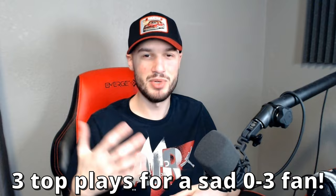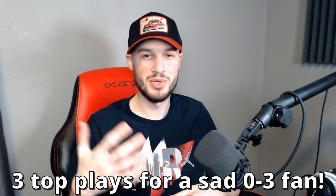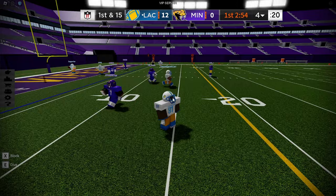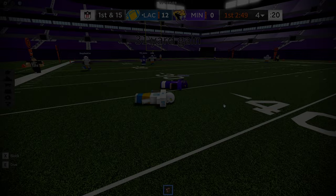At number 5, we have what was clearly an incomplete pass caught by Williams down the sideline. So here we got our go route. Those referees — second and 12. Herbert to the air, floats it up for Williams. A diving grab is made by Mike Williams — what a catch.